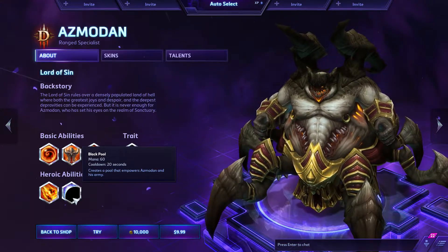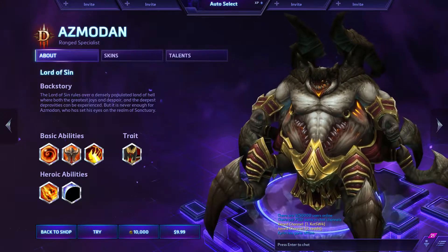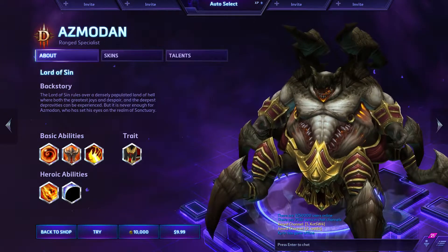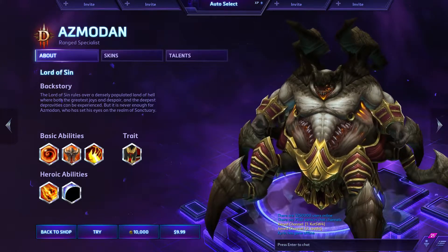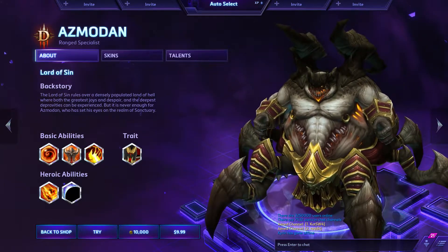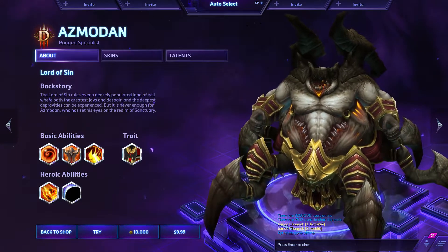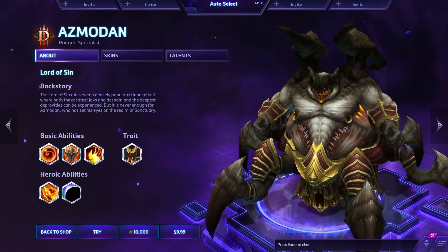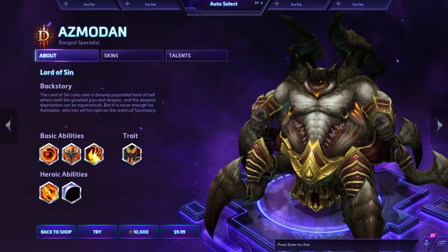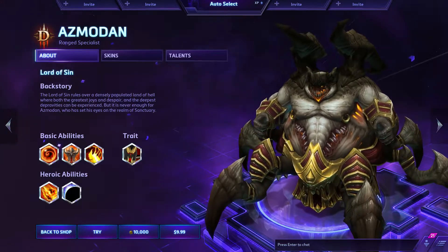Looking at how he stacks up compared to other heroes, he's got the most health in the game — tied with Diablo and Stitches at level 1 with 1,060 hit points, 260 per level, giving him 6,000 at level 20. He also has one of the highest health regens: 2.2 base up to 12.5 at level 20. He's a very tanky hero. His basic attack damage is only 34 per attack, 8 per level, up to 186 at level 20, so he won't blow anybody away with auto attacks.